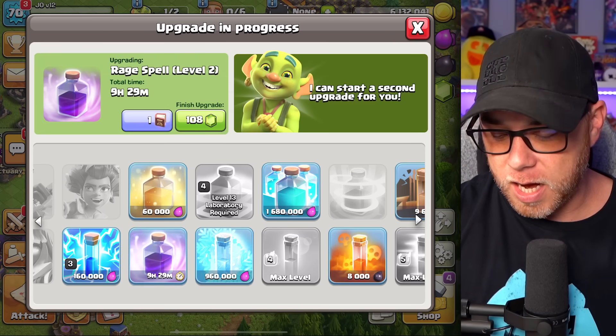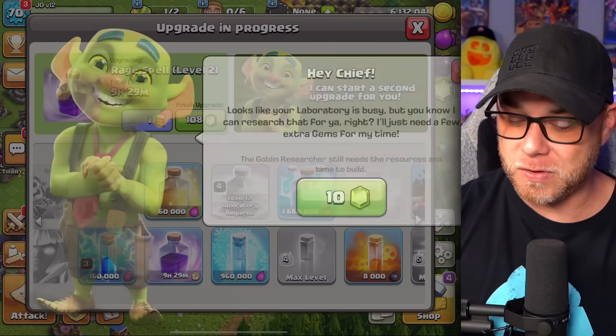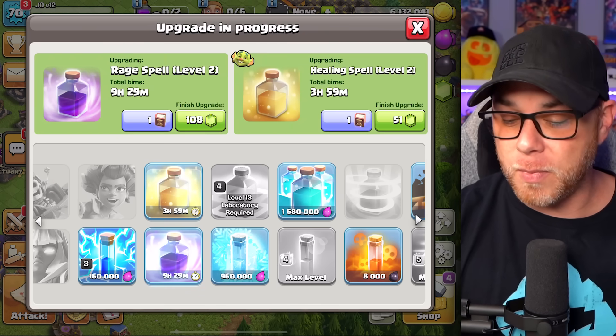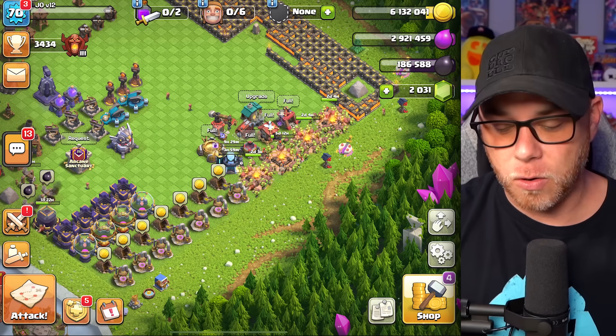We'll upgrade the heal spell as well. We're going to use 10 gems from the goblin builder to get those going. We're not activating any potions since there are only a couple of hours on these upgrades — we'll have something to do later on.